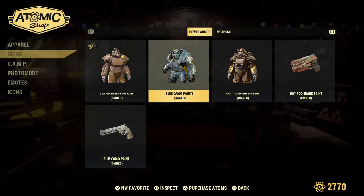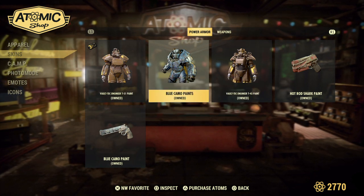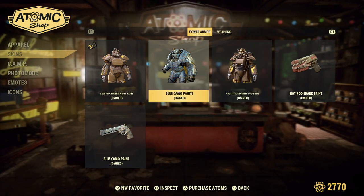The best way to look at this stuff is if your Atomic Shop is not online, then you're able to just see the items you own. So that makes life a lot simpler.